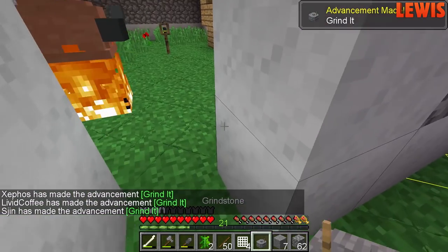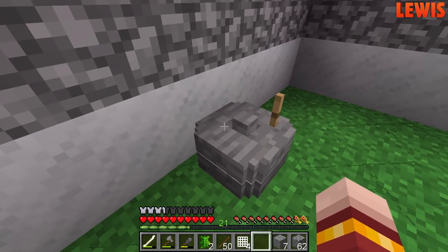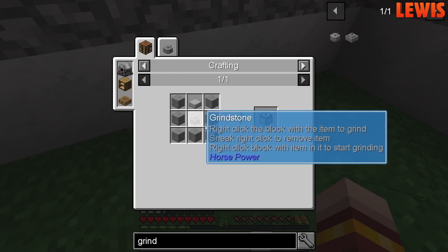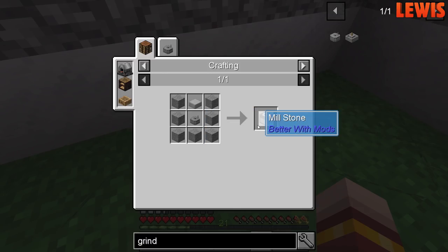Grind it! So what do I need to grind up? You just press U on it and it'll tell you everything it can grind. Oh — I can make a millstone, which is better with mods.